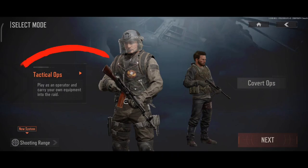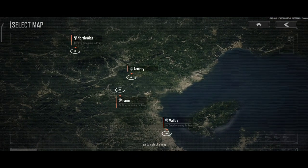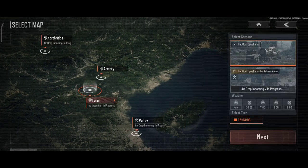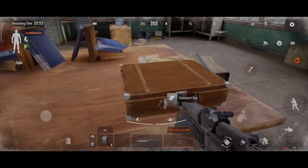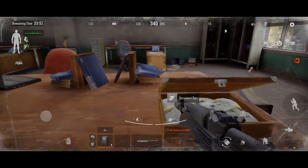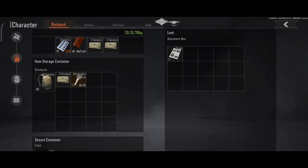You can choose to either play Tactical Ops or Covert Ops. In Tactical Ops you can bring your own gear and load into a map with other players. Your objective is to get as much loot as you can and then extract. You will encounter both AI and real players, so you have to play smart to avoid dying and losing all your loot.